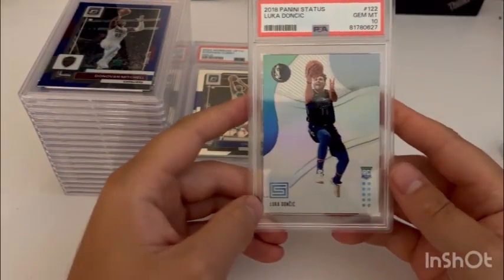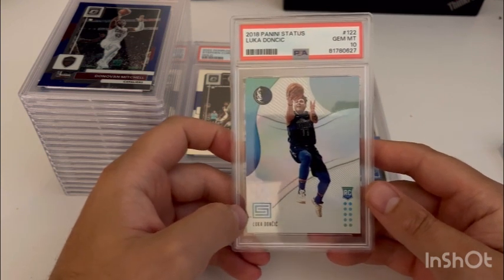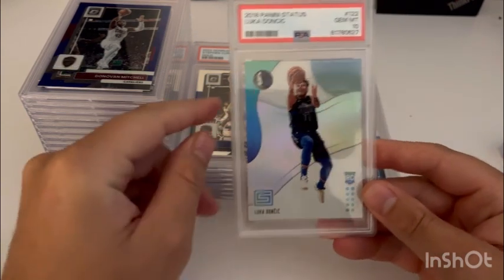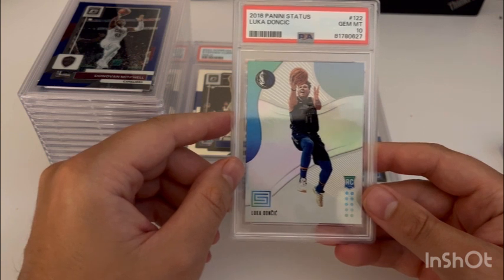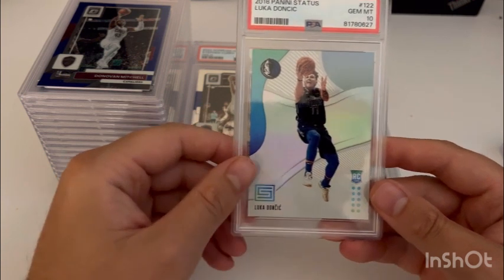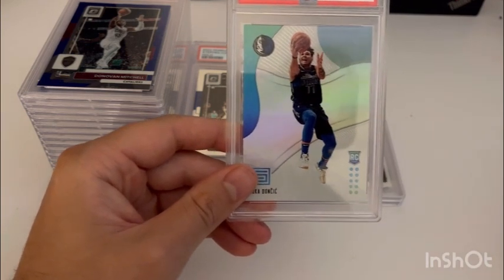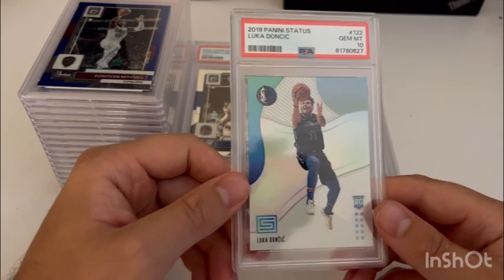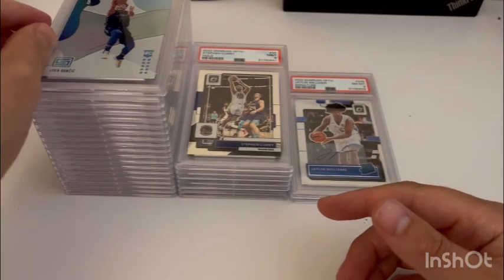This next card — if you've watched my channel you've seen me grade and open quite a bit of Status. I opened a little bit of Status with some friends and my brother, same opening with the Prism Fast Break. I'm trying to get more away from opening wax and buying cards either raw or graded online that I actually like. Just had a little bit of this still hanging around and decided to open it with some friends — and got the 10. I've done that one quite a bit.